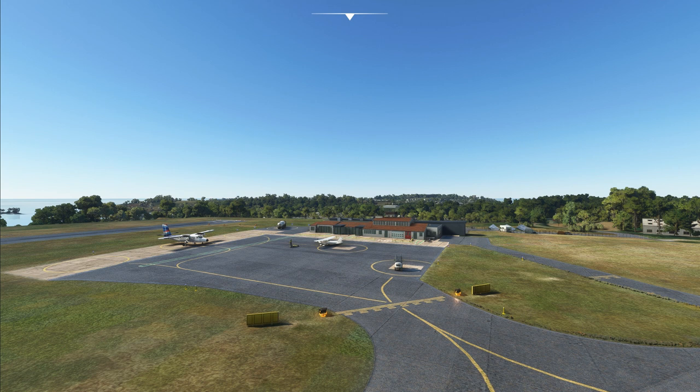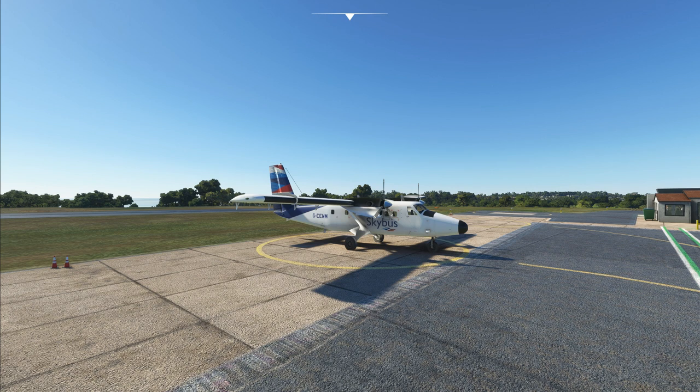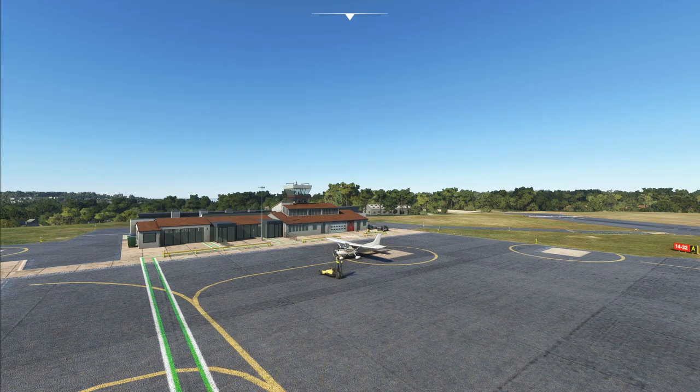Here we are on the main ramp at St. Mary's Airport. It's just after midday and Airsoft have stated in their blurb that they have random aircraft appearing at the airport in keeping with the airport. We can see a De Havilland Twin Otter to the left, done out in the livery of Skybus Isles of Scilly, which is the only air service currently still operating regular services between the islands and the mainland. There's the main terminal building and we've got a Cessna sitting there at the moment.